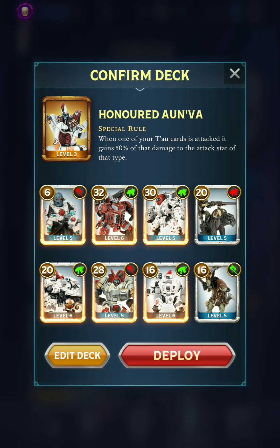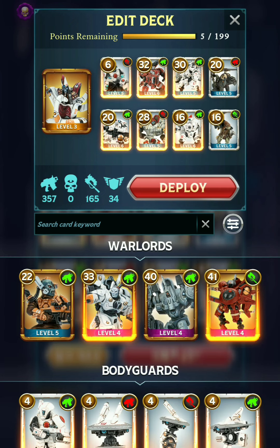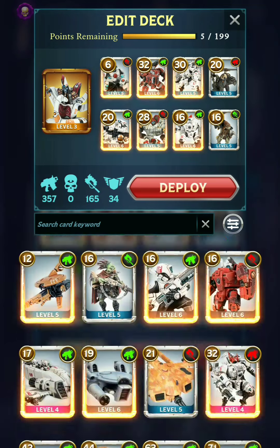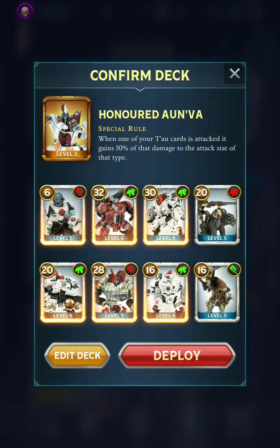For this exploration specifically, Onva will be one of the better Warlords, especially against the Necrons, because of his special rule. I've just thrown in a bunch of Battlesuits and some Brutes here. I do have a few points left over, but I think this is a solid build. It would be nice to have a little more Barrage, but unfortunately a lot of the Barrage cards don't have any melee attack, and Onva definitely combos better with cards that have both ranged and melee.